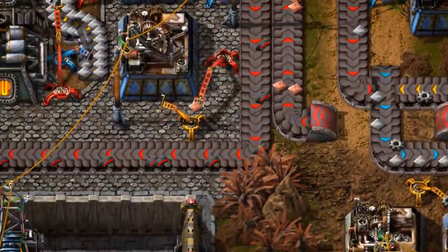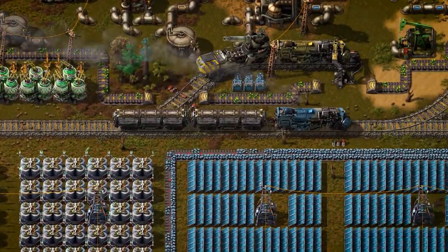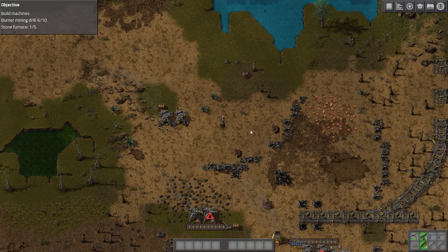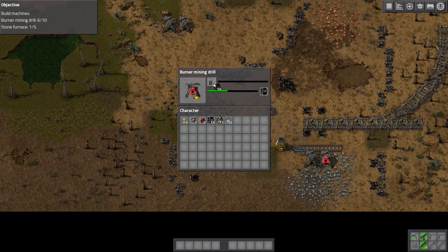Yes, you still need to keep it safe from angry wildlife, but Factorio's conveyor belts of infinite industry can spread as far and wide as you like. Sometimes it's enough just to load it up and watch your favourite machinery fest work hard so you don't have to.